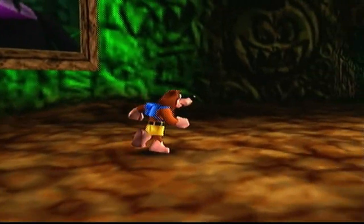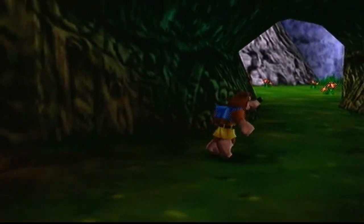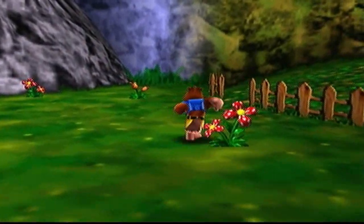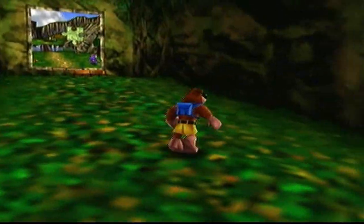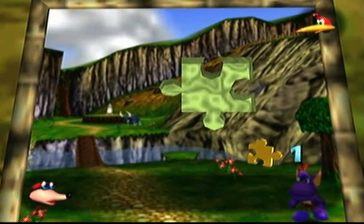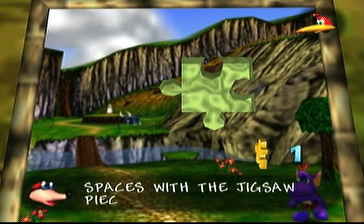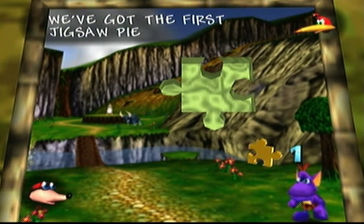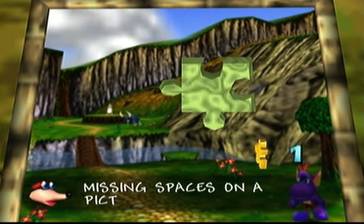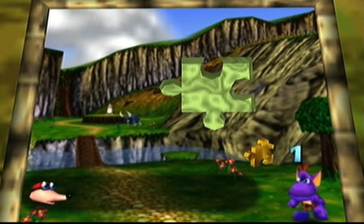First you want to get this jiggy and take it over here. What do you do when you get money — it's technically money I would assume — you spend it. Bottles says enter words shown on the picture, fill in the missing spaces. Basically, for every missing picture you have to have a jiggy to fill its space.